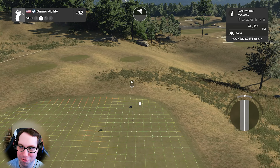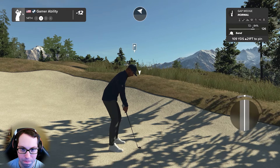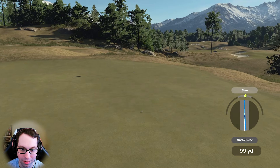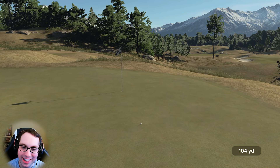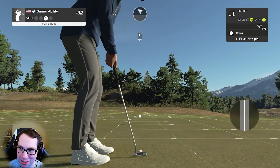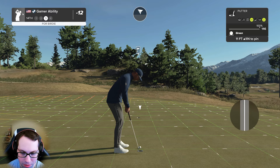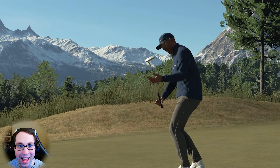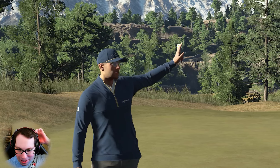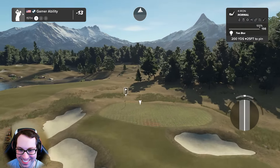109 yards uphill 21 feet, 72 to 84 percent lie, gap wedge slide over power. It's going to roll quite a bit — that was just perfection, calculated and executed beautifully. 11 feet, one inch, steady right to left, just a little bit of break — and it goes in! What is happening? After that one you're sitting at 13 under par.